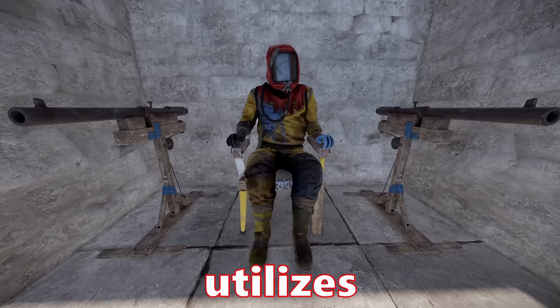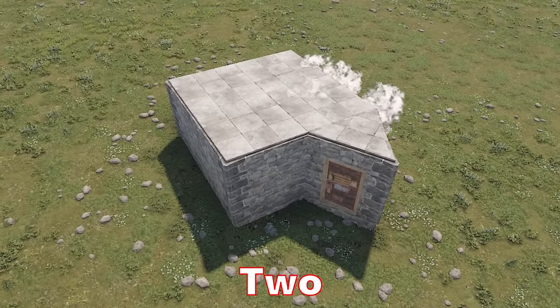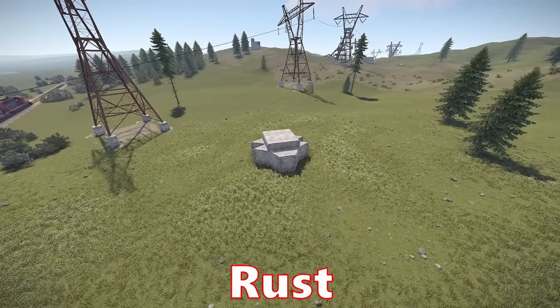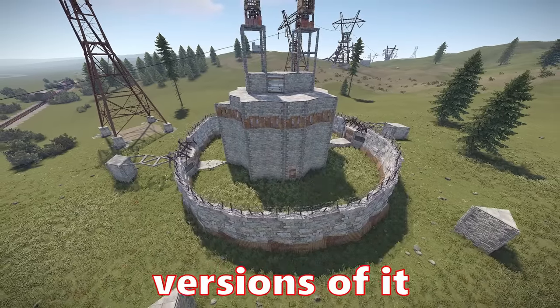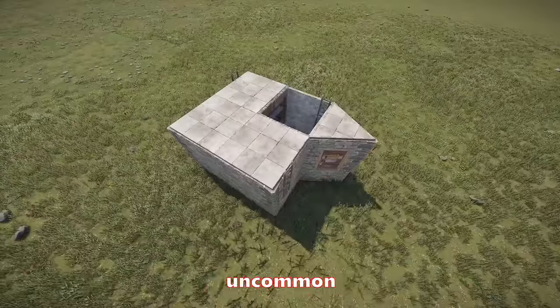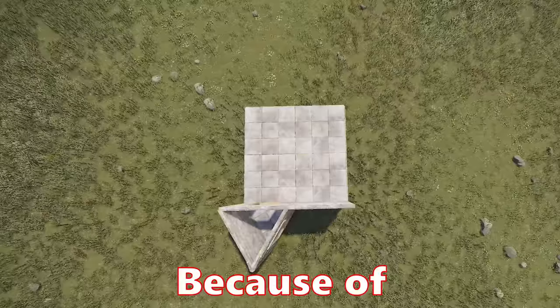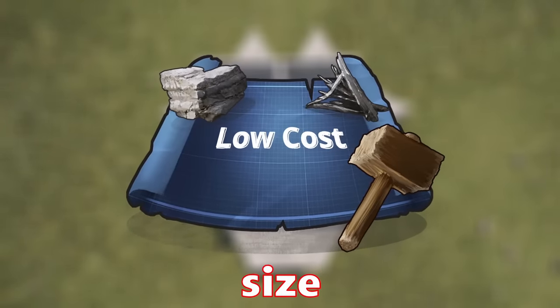The trap in today's video utilizes the most common base design in all of Rust: the 2x2. The 2x2 is widely used as a starter base amongst Rust players, with some folks even writing out entire wipes with fortified versions of it. You'll find these bases everywhere on any server you play. It's not uncommon to come across a 2x2 that has decayed or been raided. Because of this, we can design a very convincing trap using this footprint that is relatively inexpensive to make due to its small size.